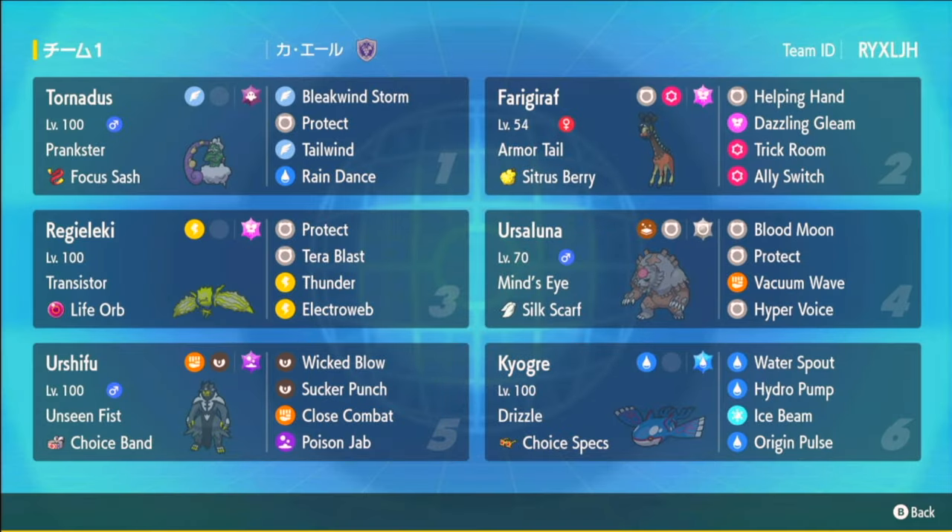What's up y'all? I'm Jordy, and today I'm playing a Regieleki team. This Regieleki gets paired up with Kyogre — a Choice Specs Terra Water Kyogre — and is able to throw off powerful Thunders with Life Orb and Transistor Boost, or use Electroweb to give Kyogre another form of speed control, because the name of the game with Kyogre is Speed Control.